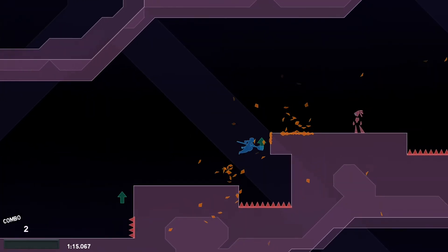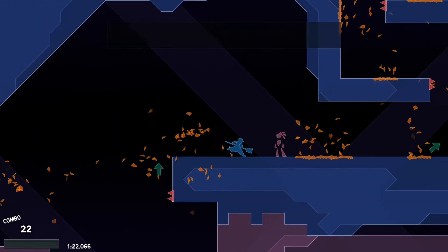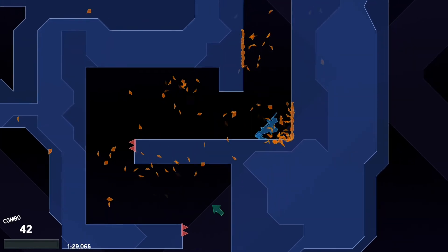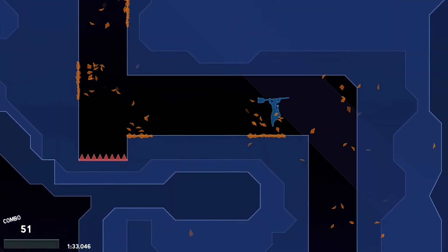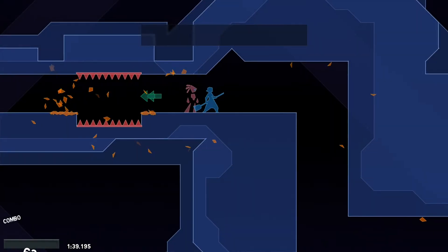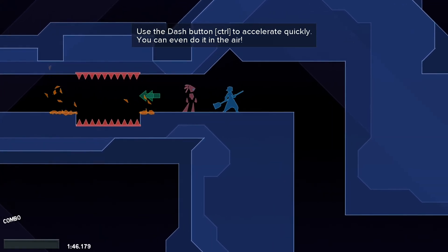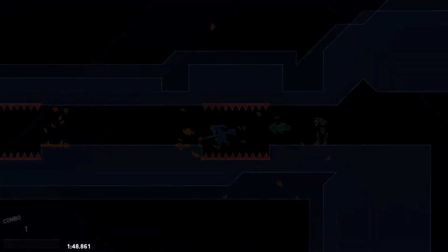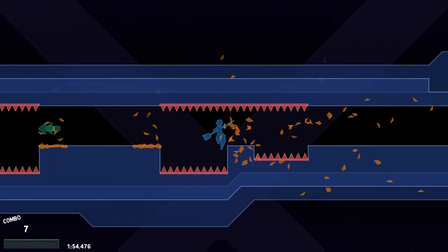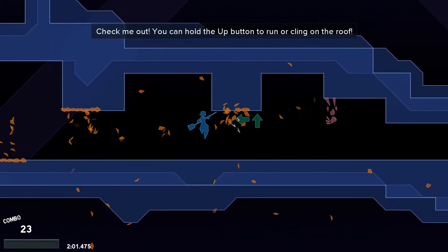Oh right there — as you die you also lose your combos. One thing I'd recommend when playing this game is changing the hotkeys and everything, because it's just not working out for me right now. Space is part of jump but it's not working out for me right now.